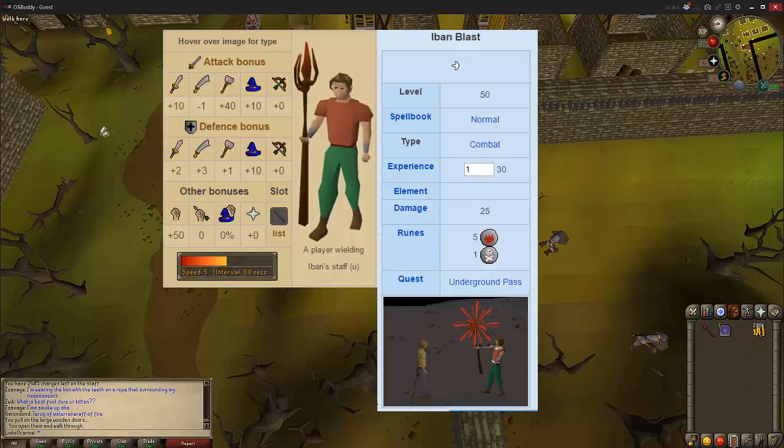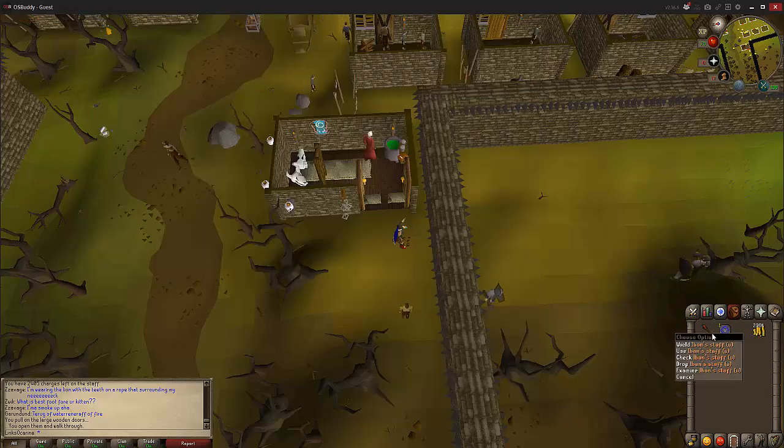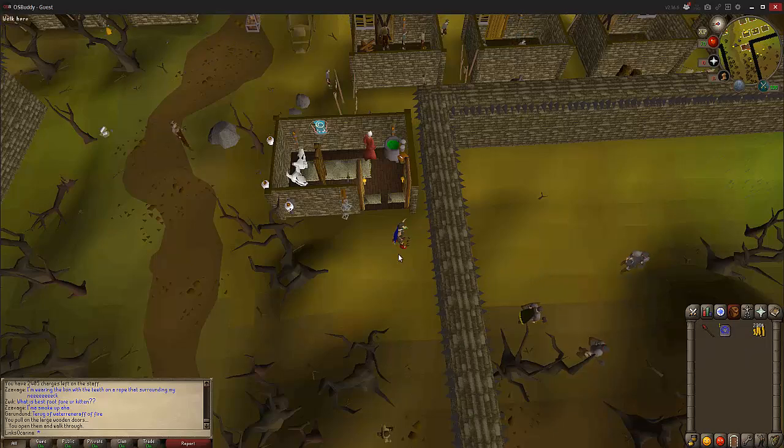I'm just going to show you the stats of the Iban Staff now so you can see what it does. And importantly, don't let it break, because otherwise this is going to cost you 400k. Make sure it's still intact before you upgrade it — otherwise it's 400k. If you've got one charge left and upgrade it, you get 2,500 charges rather than it breaking, having to pay 200k to repair it, and then having to upgrade it again.